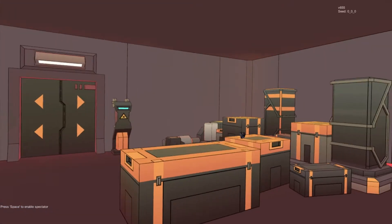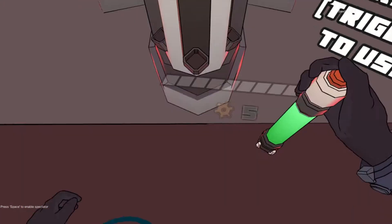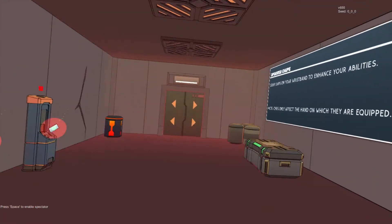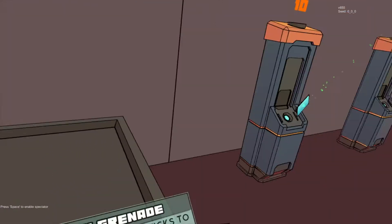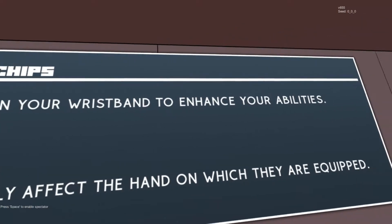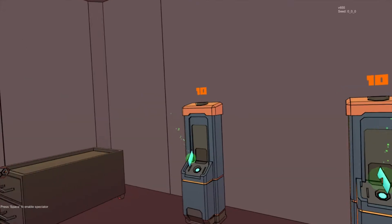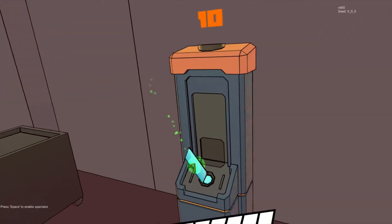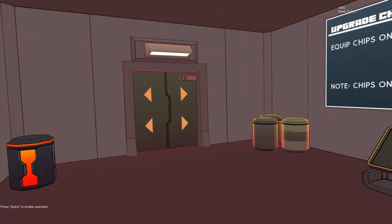What was that? Let's get our health. We drop one — there we go. Let's keep it moving. Minor increase in maximum HP. Equip chips on your wristband to enhance your abilities. Alright, we got enough. I did not know that. So we need to make sure we put the chip on the right hand for whichever weapon we want to affect.